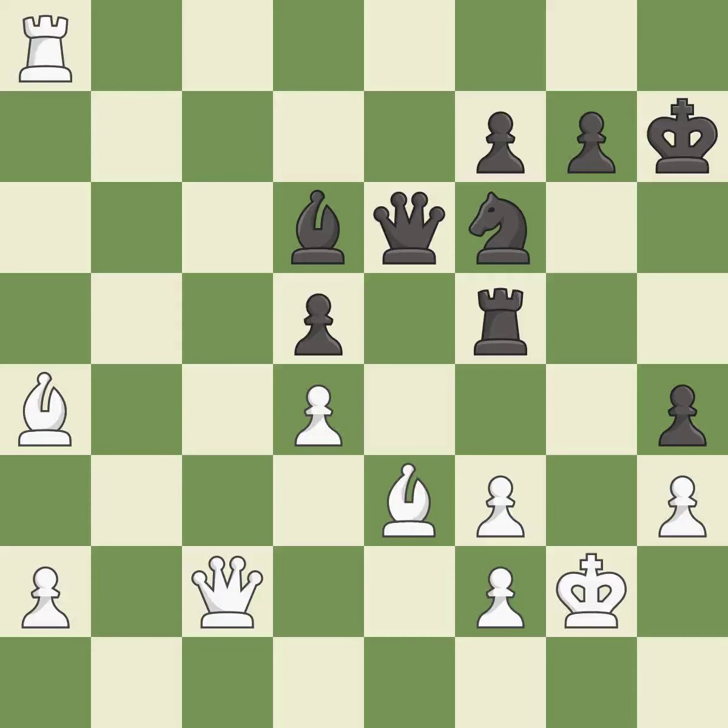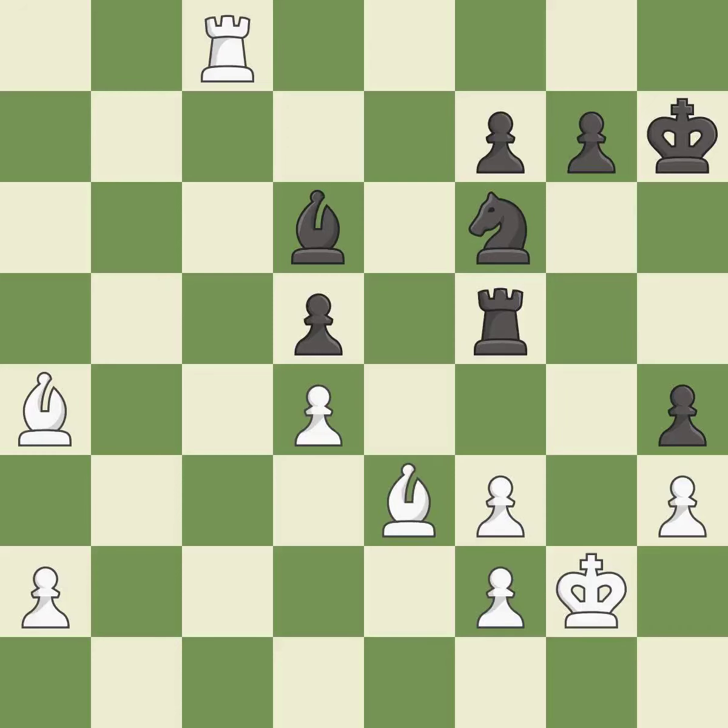This blocks the check from an opposing queen — it is good. This offers to exchange pieces of equal value — it is best. This maintains the balance in material with a good trade — it is best. Recaptures — it is best.